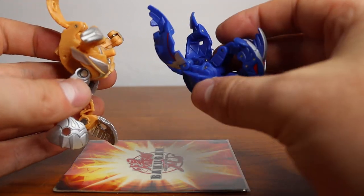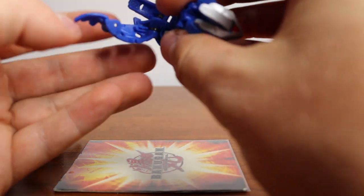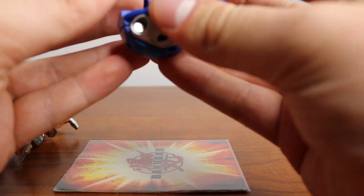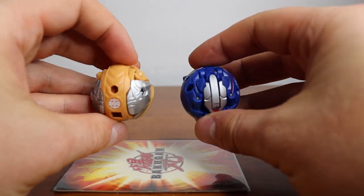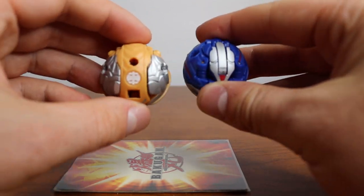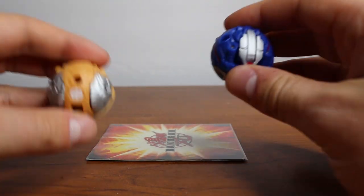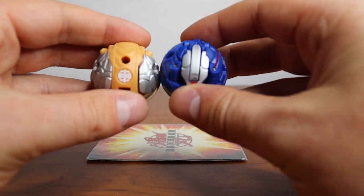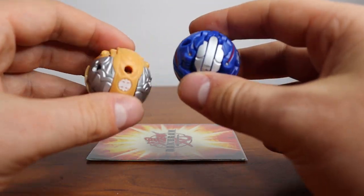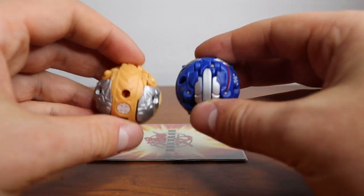There are specific rules to play these, so I want to do a demonstration. To play a Baku Fusion in battle and win, it's really simple. All you have to do is get these two Bakugan on the same gate card. If they stand on the same gate card, they automatically win that card. So as long as they can combine and create Betacore, you win. You have to actually have both Bakugan to make this work.